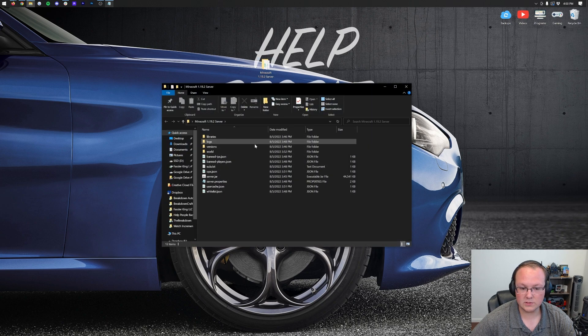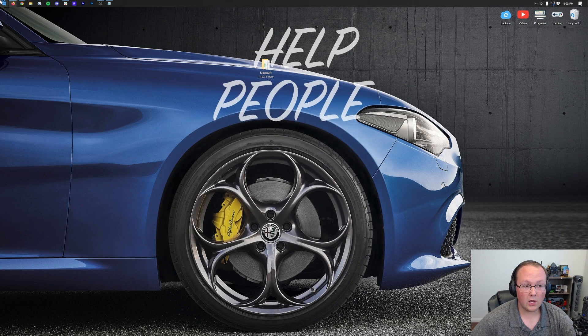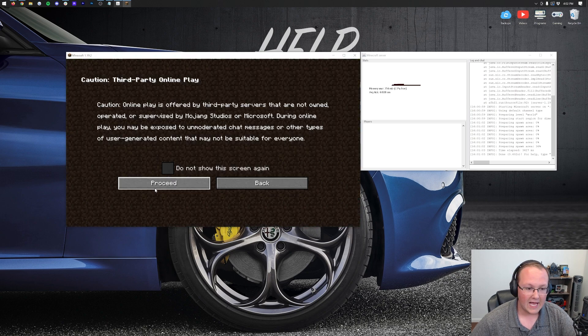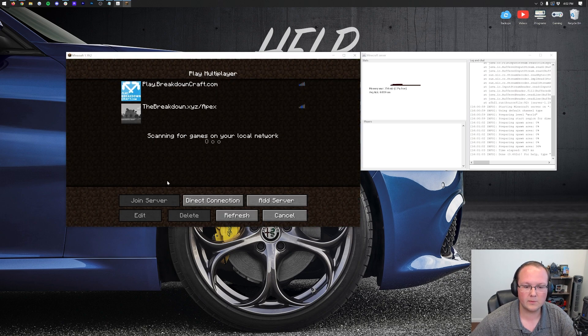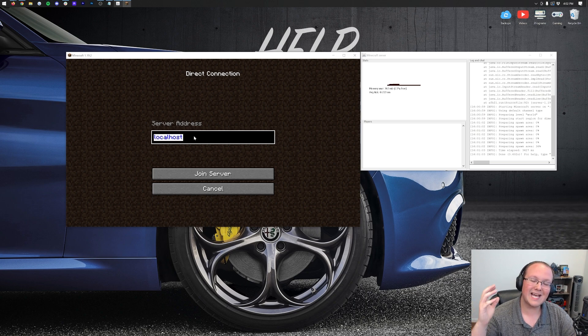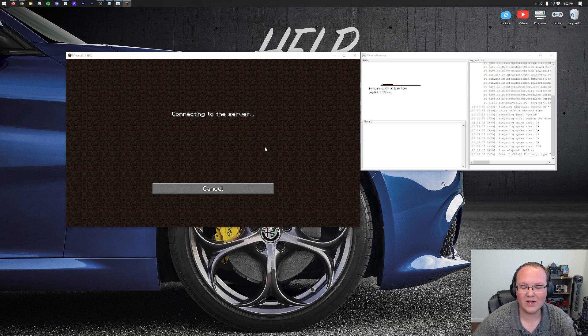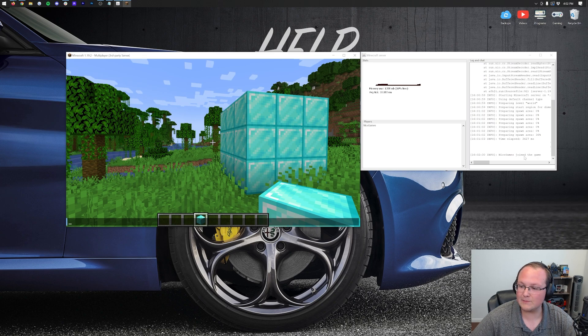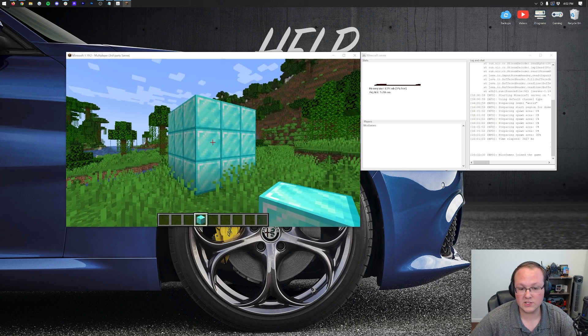Now go ahead and start your Minecraft server by double-clicking server.jar, then open Minecraft 1.19.2. Select Multiplayer, click Proceed if prompted, then click Direct Connection again. This time, type in your public IP address as the server IP and click Join Server. It's going to join us right into that Minecraft server. You can see in the console 'Nyx Games joined the game' — and here are our diamonds we placed earlier, confirming it's the same server.